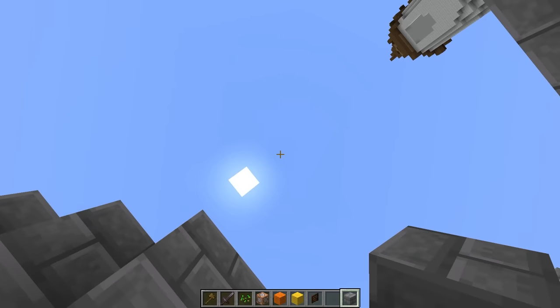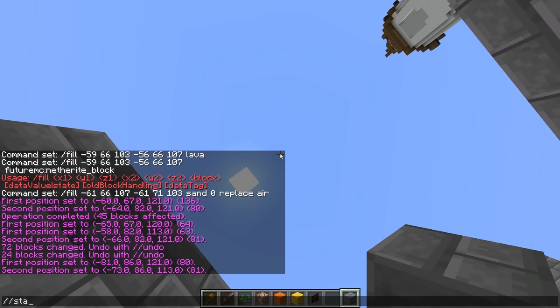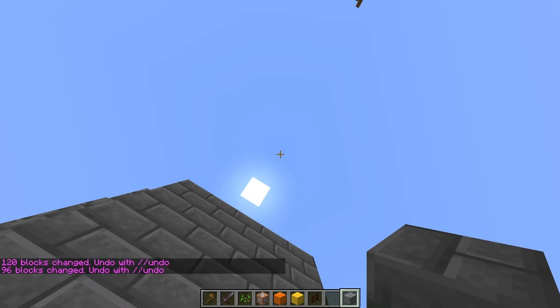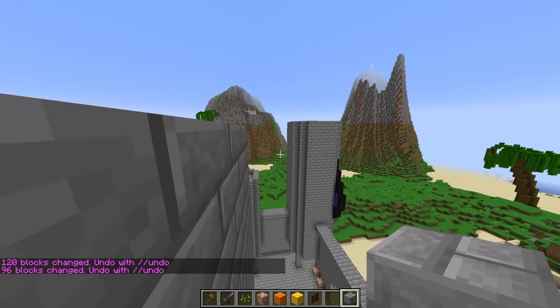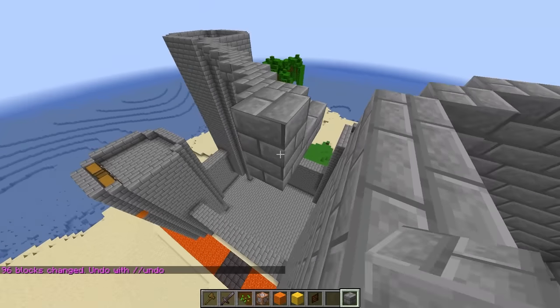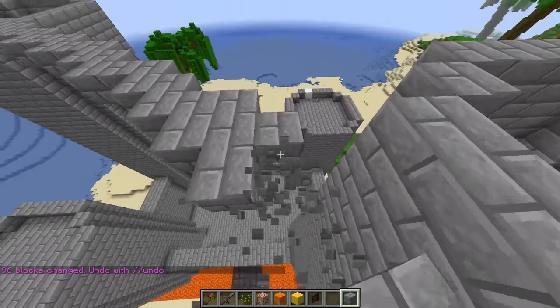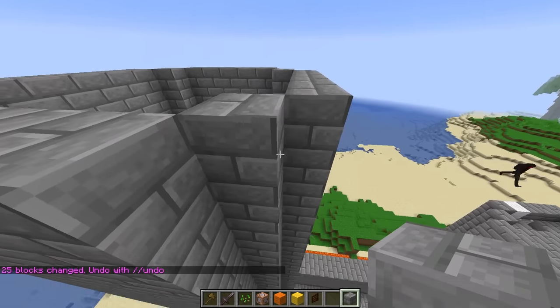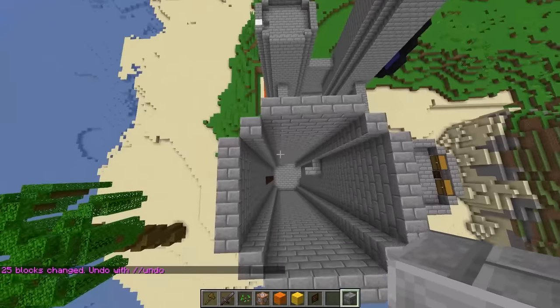Anyways, let me extend this tower a little bit so it evens out. Let me run this command — slash slash stack nine... is this tall enough? Hold on, I need to make it one block taller. Let me get rid of all of this and do slash slash stack ten — boom, there we go. All right, this should be tall enough!